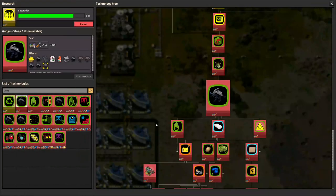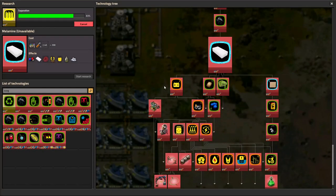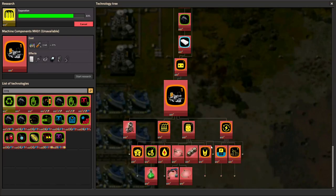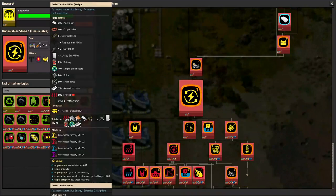Eventually. Soon. But hopefully by that time I'll have awogs running, so I can get melamine, so I can get batteries, and all of the other components I need for everything power-wise. Even the simplest, most basic forms of power require things like anemometers and shafts and utility boxes.